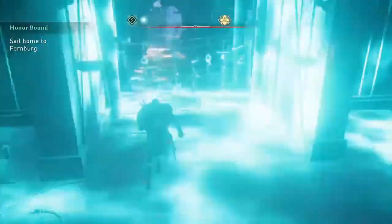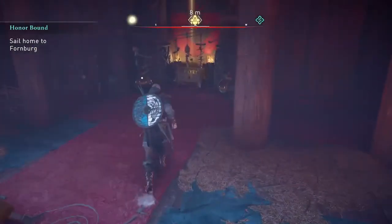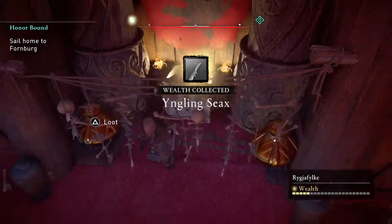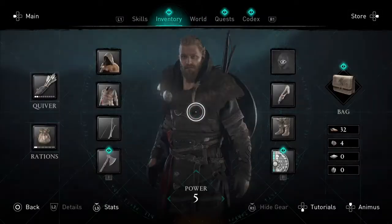There is a Woe Bringer in here — he's already been dealt with. Once you take down the Woe Bringer, you're able to loot the chest. And here you have the Engling Saax. Let's look at it in our inventory.